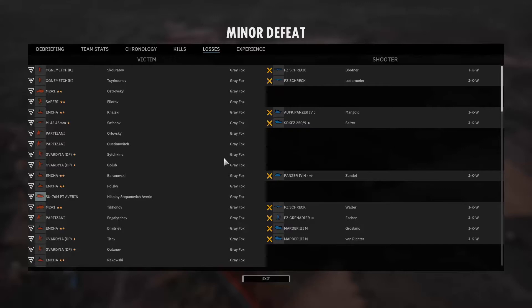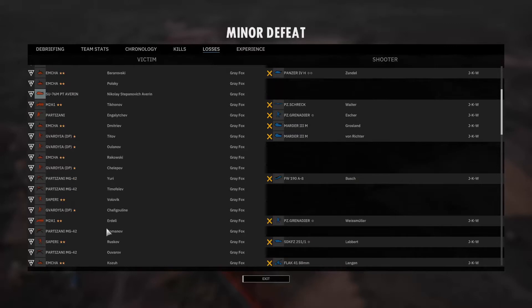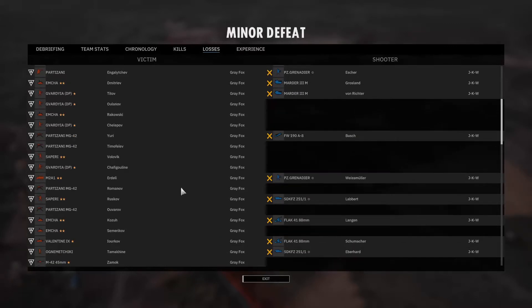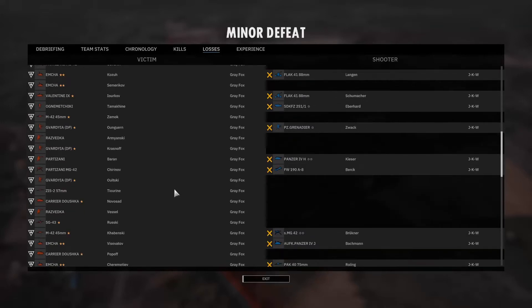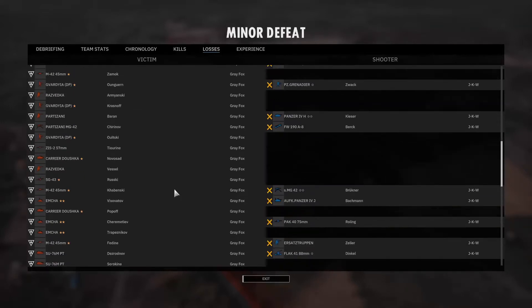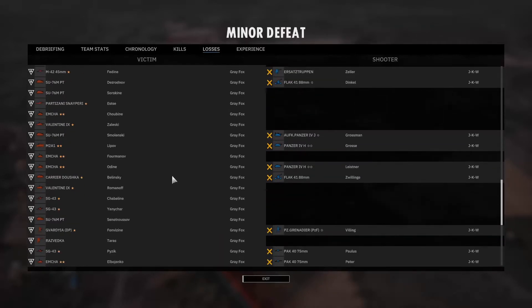This definitely felt like a match where it really came down to effective trading between both players. JKW's River's Armor managed to trade effectively with the Panzer IVs, Marders, and PAC-40 positions. The funny thing for me is if you look at the Focke-Wolfs — the FW-190s — they've gotten like a baker's dozen kills between them. They did really good just strafing.